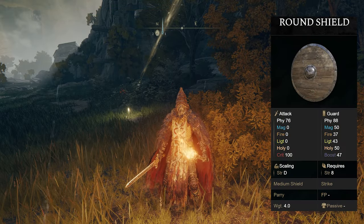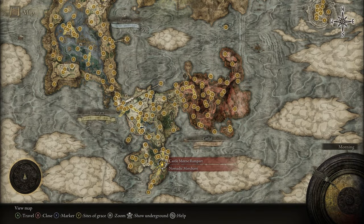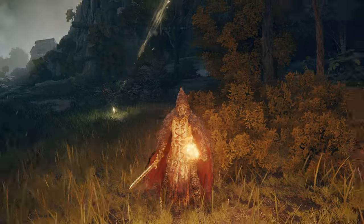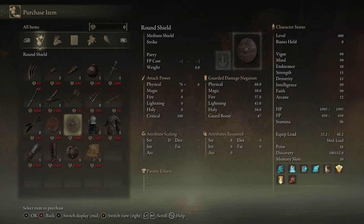If you'd like the Round Shield, head down to the Castle Morne Rampart grace in the Weeping Peninsula. Right nearby the grace will be a merchant, and you can open up his inventory and he will sell you the shield you're looking for.